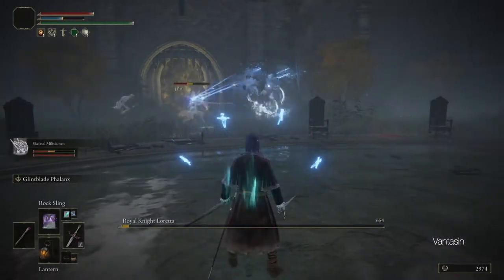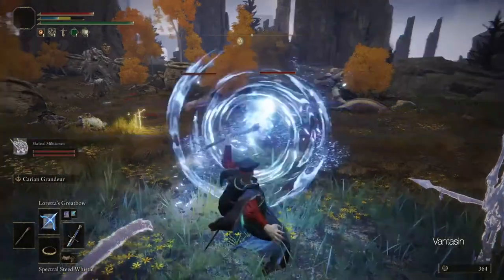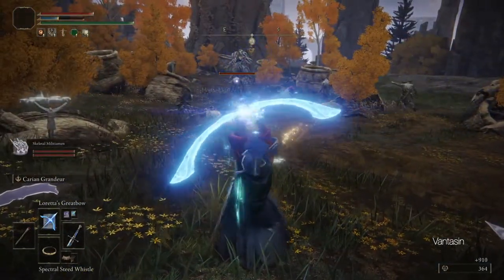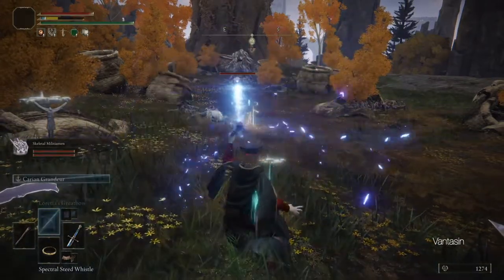We simply need to stand back and spam Rocksling until we get the kill. Loretta's Great Bow Sorcery is basically our long range default spell until late game. It can hit enemies from essentially max lock-on range and it can be charged for more damage.